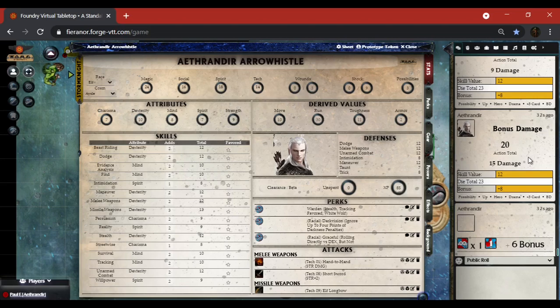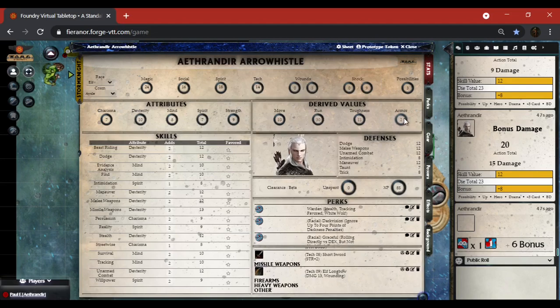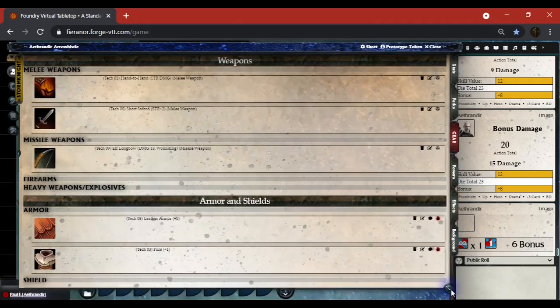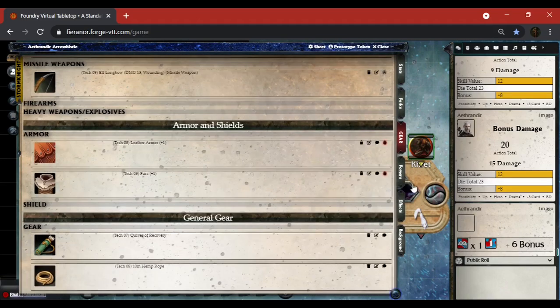I've also got my short sword, my elf longbow, et cetera. You might be wondering where armor is — I have two points of armor which raises my toughness from 9 to 11. I've got my gear here with hand-to-hand and this is the expanded area for different types of weapons. If you're running 1440 by 900 you should see smaller blocks, each taking up about one half, so hand-to-hand and short sword would be on the same line.